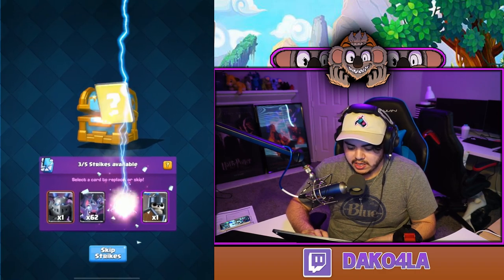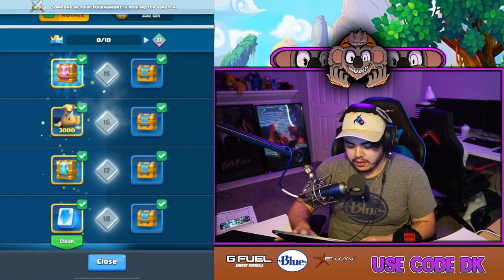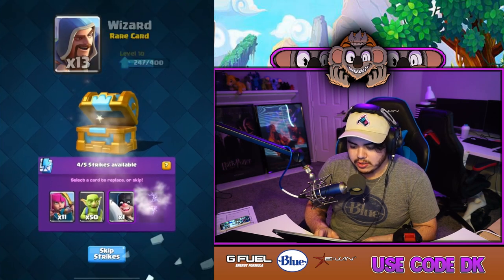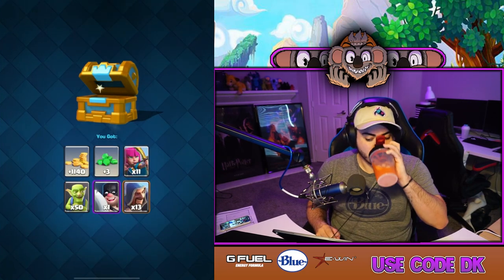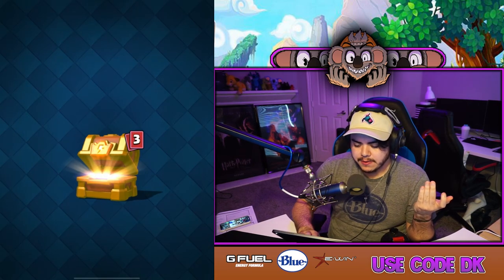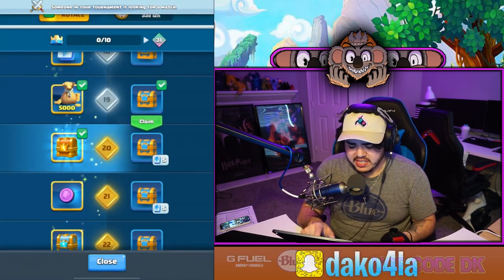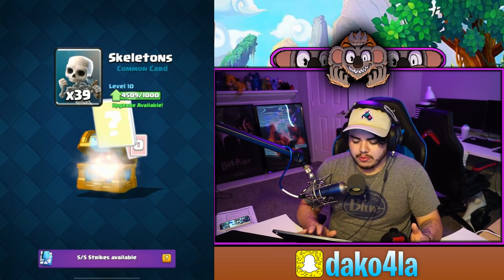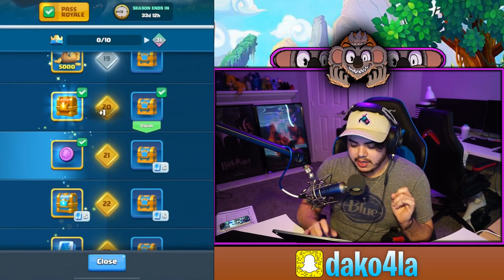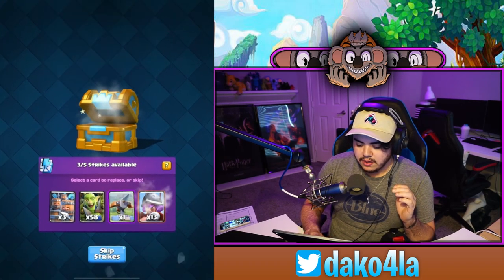Going a bit quicker now. At level 19 we get 5,000 gold and more strike chests. I'll keep the wizards. Level 20 gives what looks like a rare chest — I'll keep the spawners since I don't have any levels for those. I'll keep wizards for sure. We got an epic trade token, which is really nice, and then more cards and value for days.